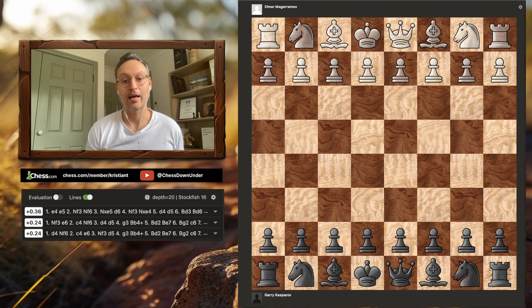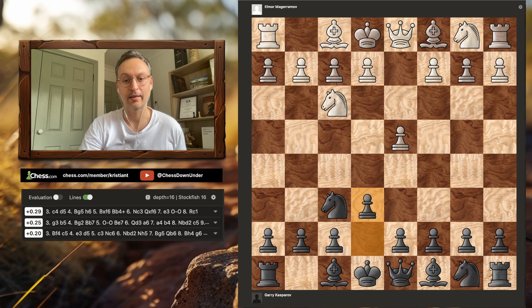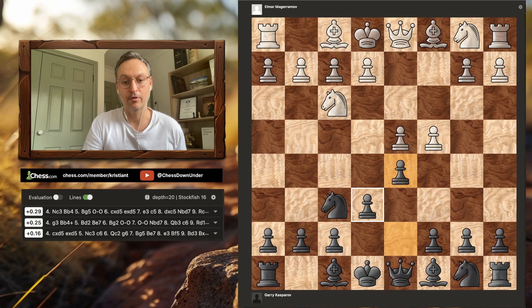Garry is playing with the black pieces and his opponent starts with knight f3, knight f6 from Garry, d4, e6, c4 and d5. So we have a Queen's Gambit Declined here with the pawns on e6 and d5.